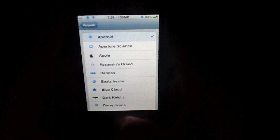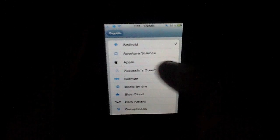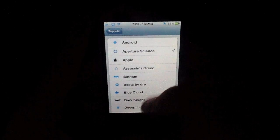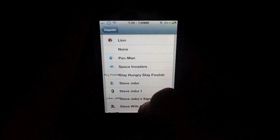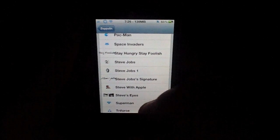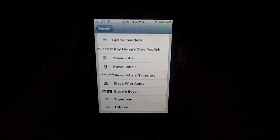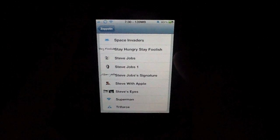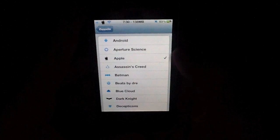For some weird reason they included the Android logo — I'm not really sure why. But you have a number of preinstalled logos here. I went ahead and downloaded the Steve Jobs pack from Mod My Eye. All of the carrier logo packs are actually free in Cydia, and there's a number of them available. This basically allows you to change the carrier logo.